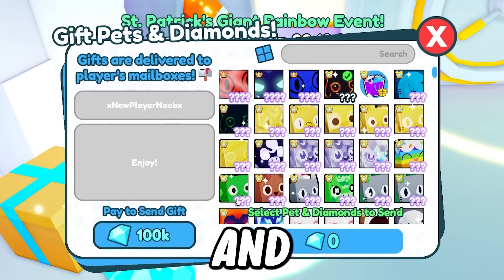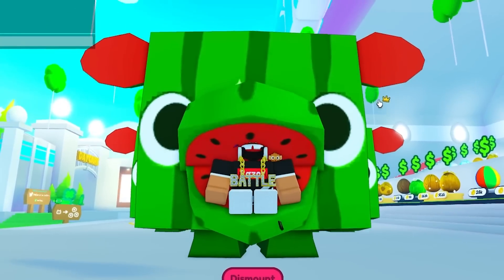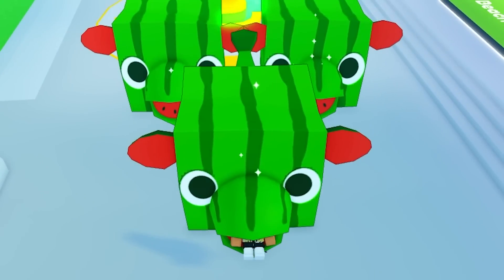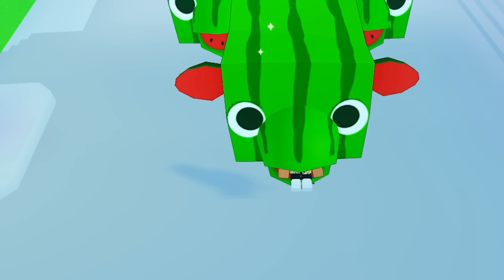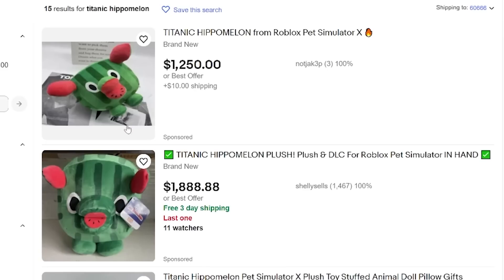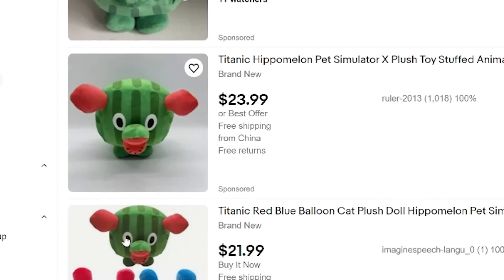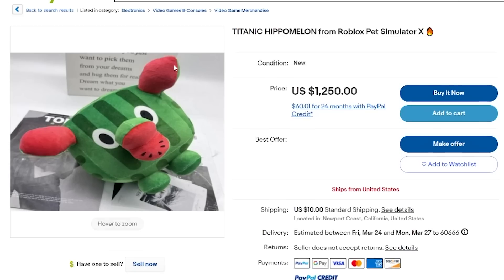The rarest and most expensive pet in Pet Simulator X is the titanic hippo melon, and I got three right here with me. These three aren't mine obviously, because I don't have that much money. This thing on eBay costs like thousands of dollars — it's one thousand two hundred dollars. I don't even know what that is.